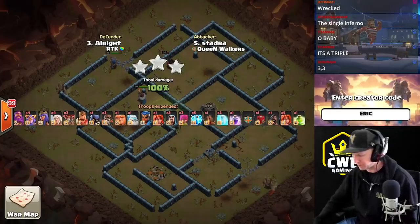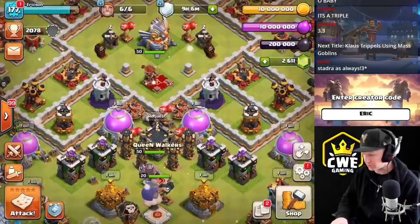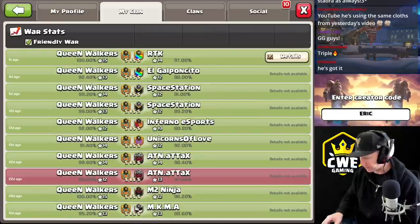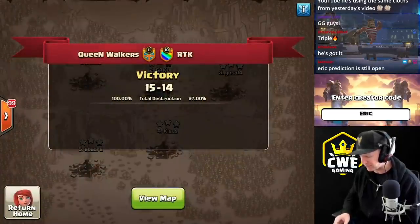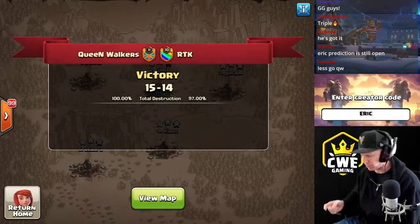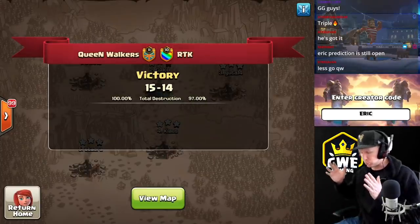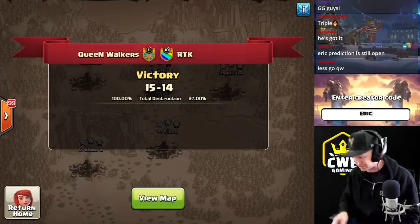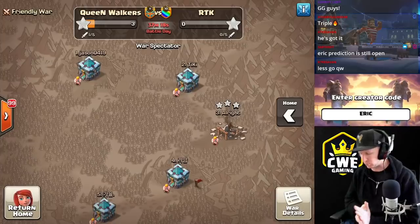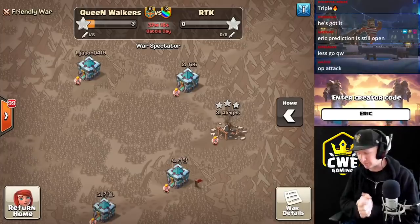Now remember, the scores from the previous war are going to add to this one. Going into the battle log, the previous war ended at 15-14, with a 15 on a single attack left on the board from RTK. So these stars and percentage will carry forward and be added to the score of this match today — and we will see which team ultimately is our victor.